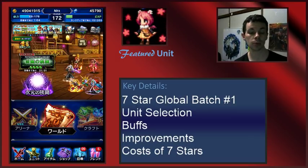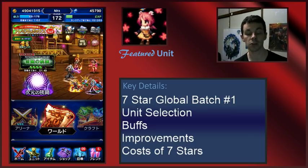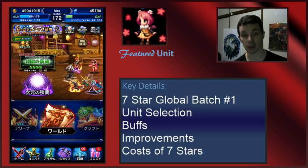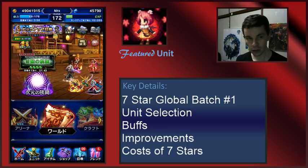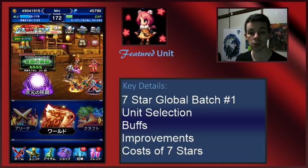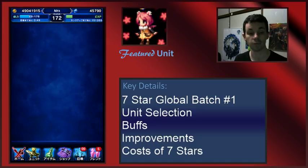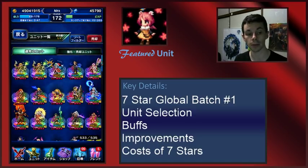So today I want to talk about the unit selection, the buffs, the improvements to Squall and Rinoa, and the general cost of seven stars. First of all, let's talk in general about the units that will be coming in the first batch of global updates.